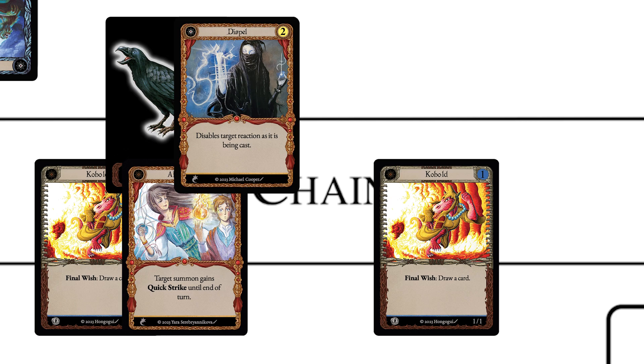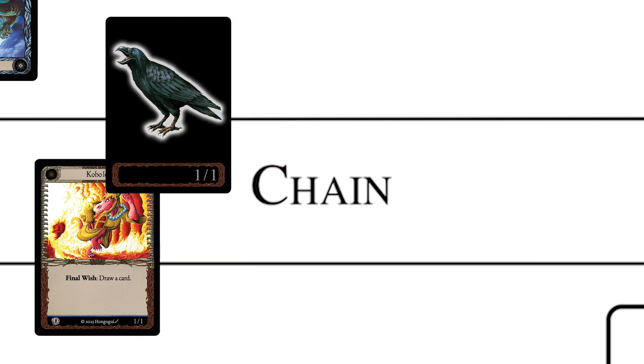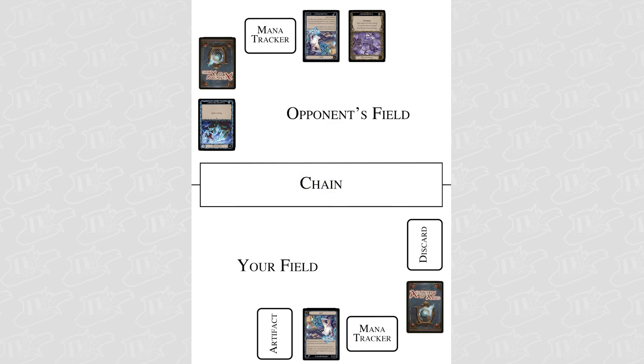The second kobold is the most recent link to be made, so we get to deal one damage to the opposing wizard. Now onto the first link — the counter magic will stop our After Image, so both summons will deal one damage to each other and kill one another, but at least we get to draw a card when our kobold dies. Now both players will swap the roles of attacker and defender and the chain will empty out. After that the turn ends and the next one begins.